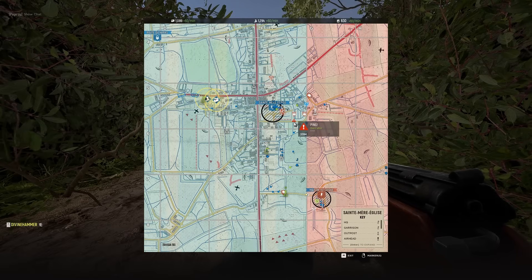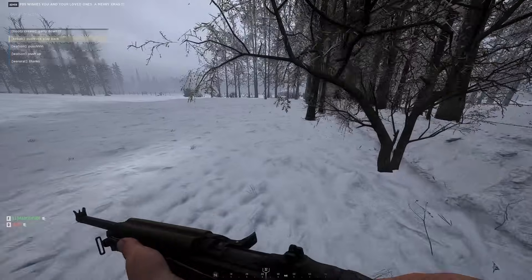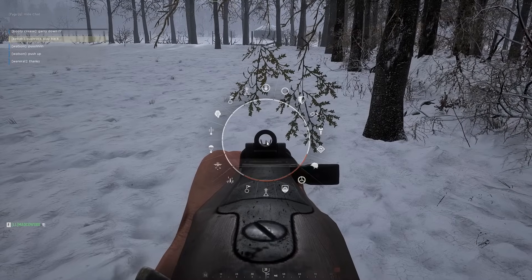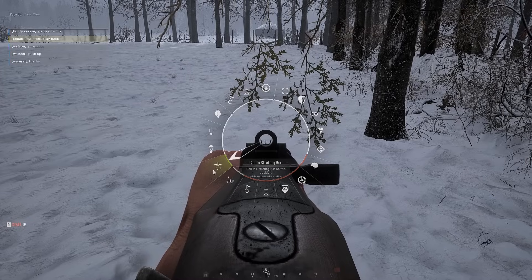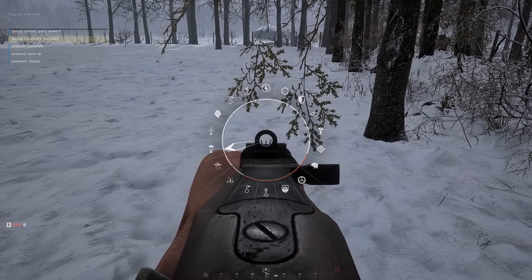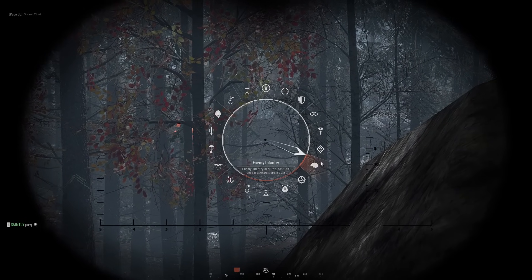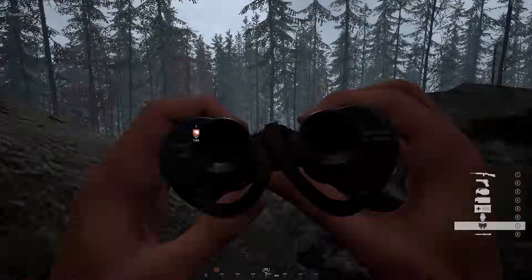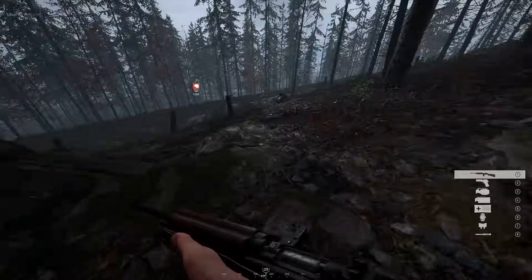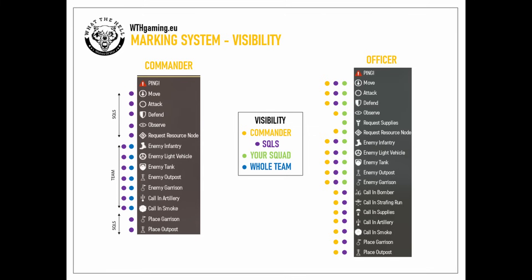You can place these markers by right-clicking on the map and selecting a marker from the list. You can also place markers by looking through your binoculars at the desired target and holding the middle mouse button to bring up a radial wheel. For console players, you can bring up this wheel by holding left on the d-pad. If your fellow squad leaders or commander have already marked something on the map, you don't need to mark it yourself, as that would be redundant and cause unnecessary map clutter. Be aware that certain markers are only visible to certain roles — there's a helpful graphic in the video description.